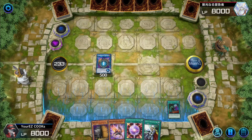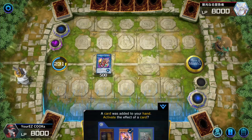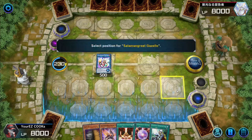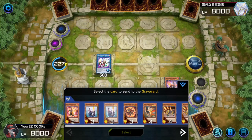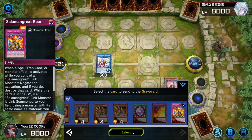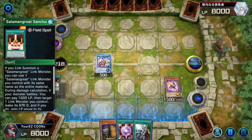We get rid of Jack Jaguar, and we drew into a Maxi and a Circle. Because that went to the grave, we can actually summon out our Gazelle. We have a follow-up play. With Gazelle, I'm going to toss out our Roar, and then let's go into Sanctuary.